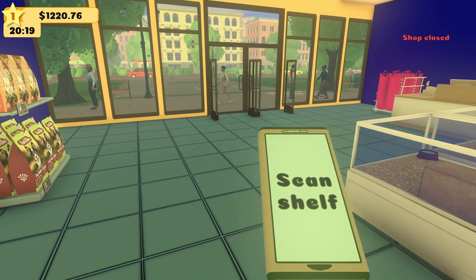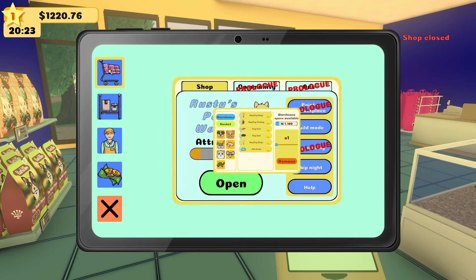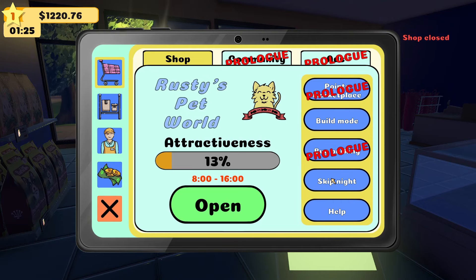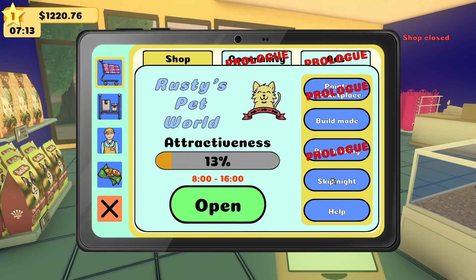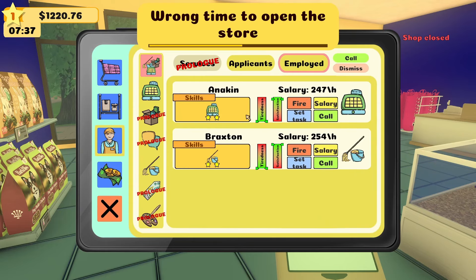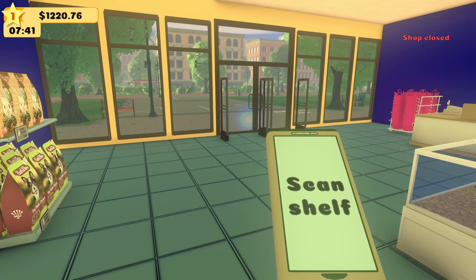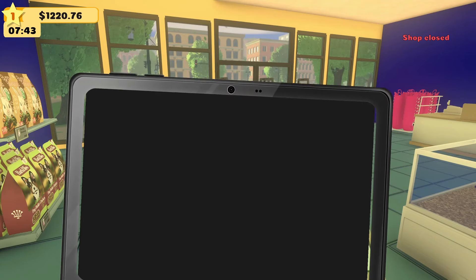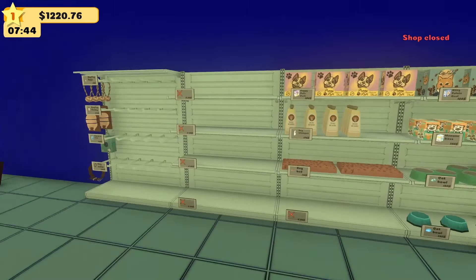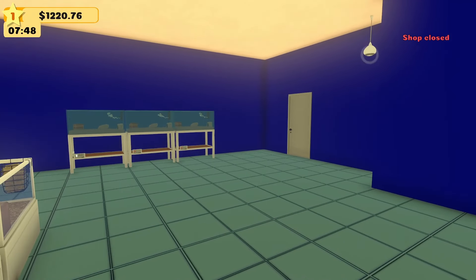We do have one dog collar — let's go down here, interact, and put that up there. Aside from that I'm going to hold off because I don't have much money. Let's skip the night and save as much as we can. Wrong button — skip the night and into morning. I really should buy another bunny but then I'll have no money. Oh, wrong time to open the store — let me call my employees. Anakin and Braxton on their way. They really make a lot of money per hour.